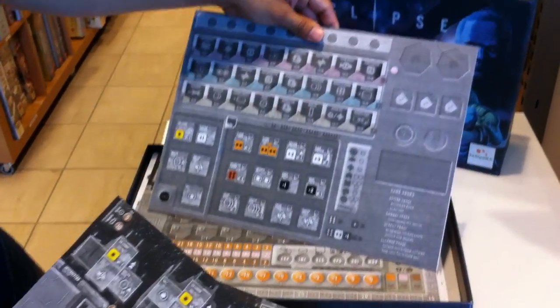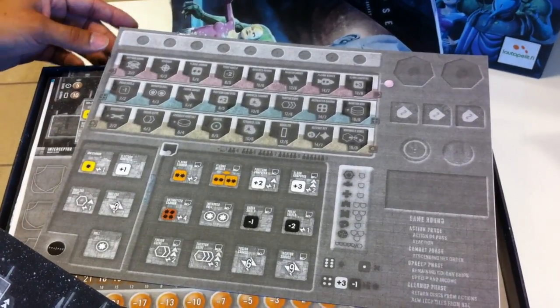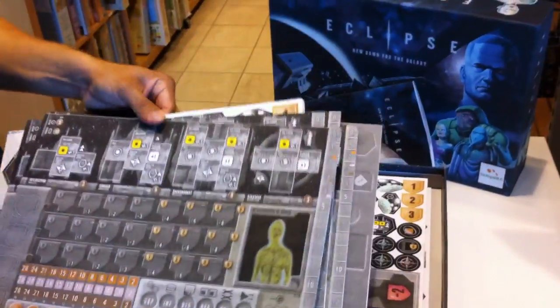And this is the super board for the game. In here you have technologies. Here you have the components for the space ships.